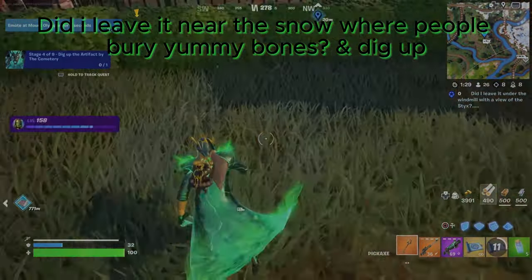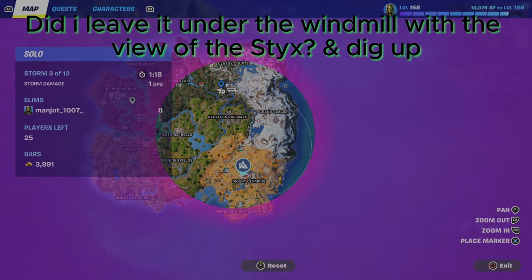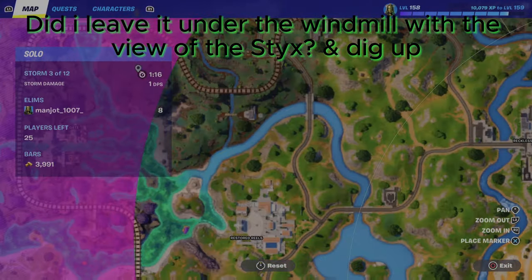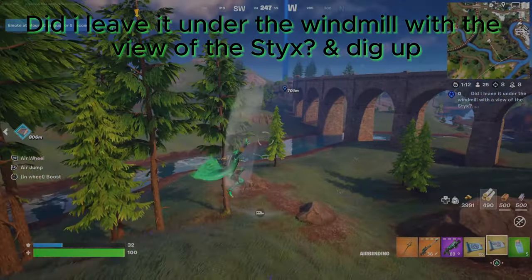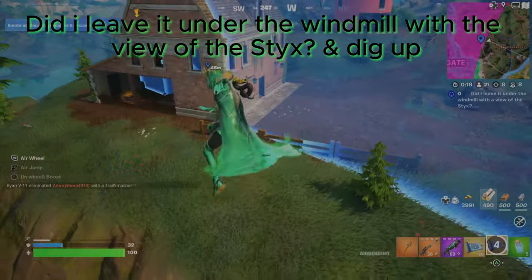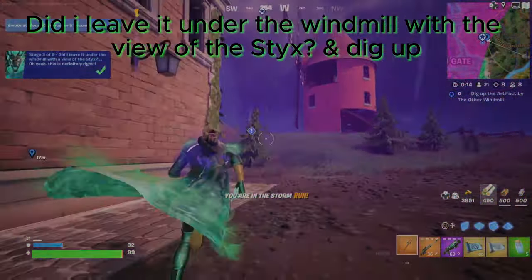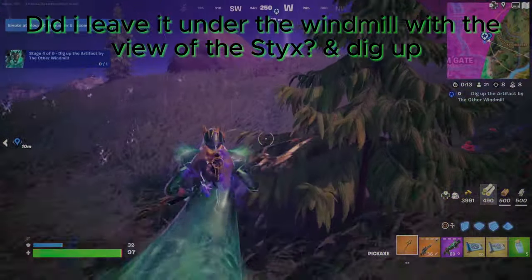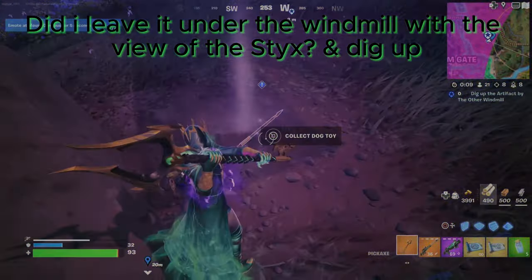It was a dog toy. So guys, the next location is the windmill — it means River Sticks. This is the windmill that is in the zone. I am going to reach there. This artifact gets out — it is the dog toy.